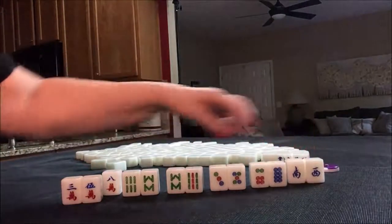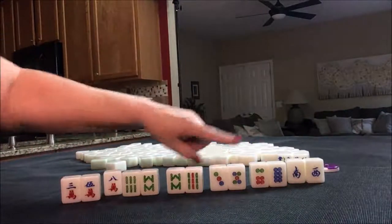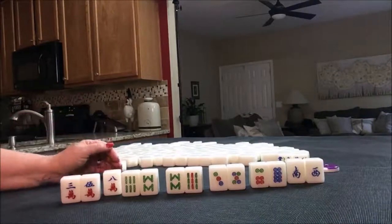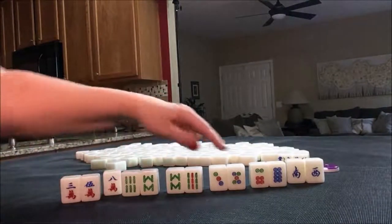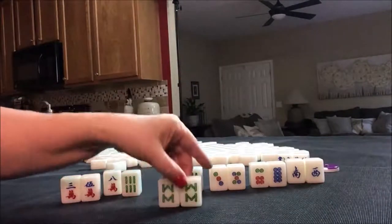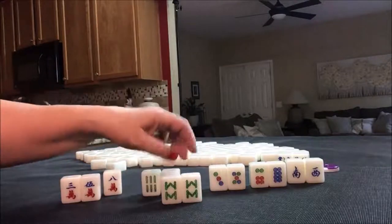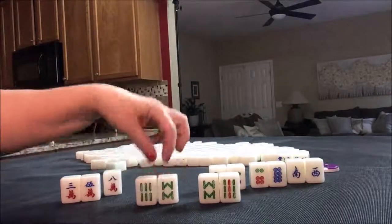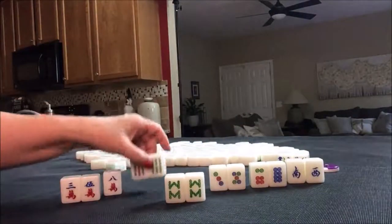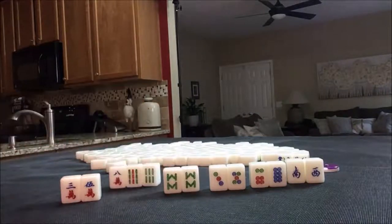I would throw these away and try to get a pair here or really anywhere. We have five potential chows. You need four sets and a pair. The sets could either be three in a sequence, which is called a chow, or three of a kind. Here's a potential chow before — I split those up into two potential chows, but we could let that be the pair and pair these up for other chows perhaps.